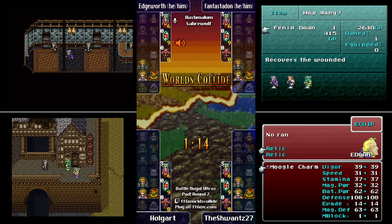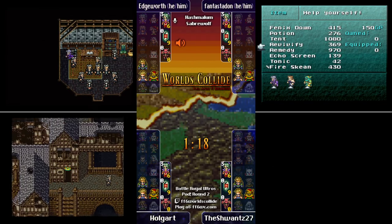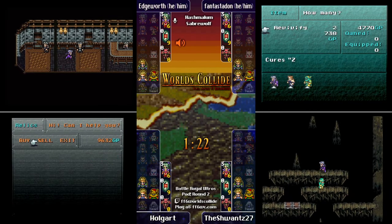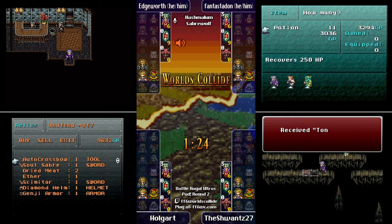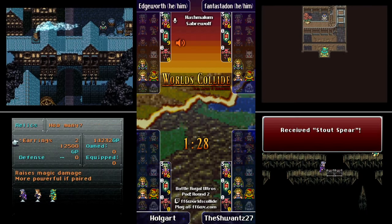Edgeworth noped out of a fire — I missed it, it was so quick. Whoever it was, they were not ready for it. It's pretty normal to see people go up to Narshe and loot that, then South Figaro, but we have very different starts here.